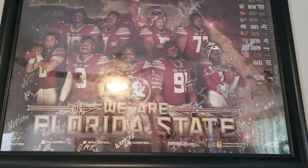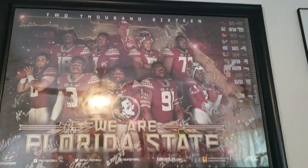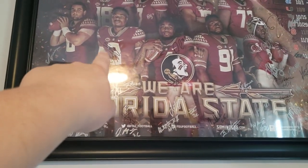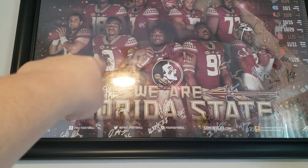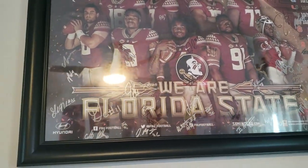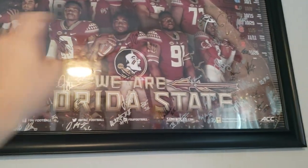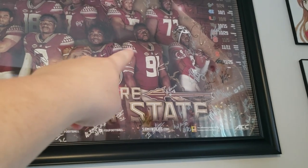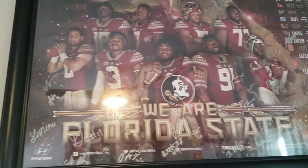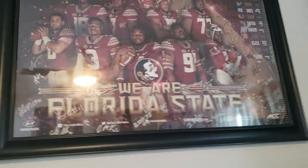Moving on to the next item on this wall, we have the 'We Are Florida State 2016' poster. We've got some key players on this — Darwin James of the Los Angeles Chargers, Dalvin Cook, all-pro running back for the Minnesota Vikings, both signed it, as well as various other signatures. Super Bowl champion Derek Nottie from the Kansas City Chiefs, and Jimbo Fisher at the top. A bunch of players that didn't really make it in the NFL.